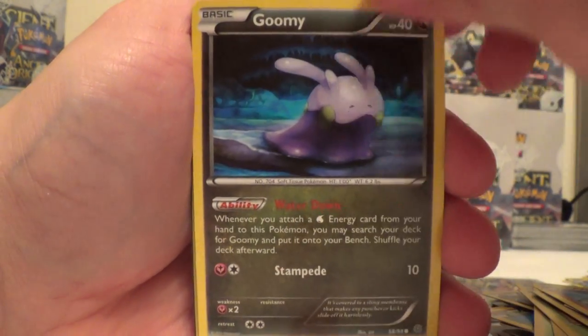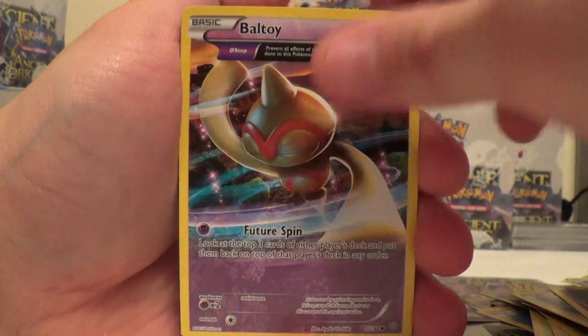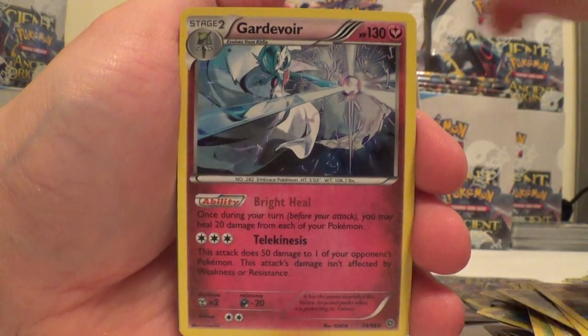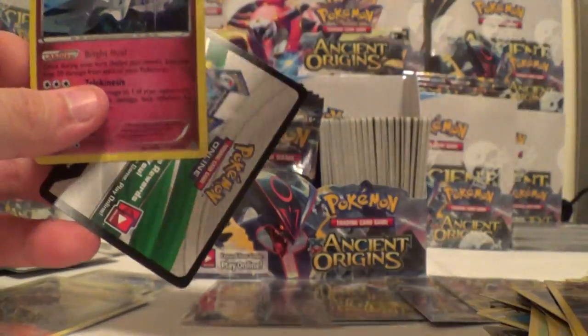Wooper, Gumi, Beldum, Unknown, Regular Baltoy, Reverse Aerodactyl, and Garden of War Hollow. Lysander, Claydol, and Faded Town.